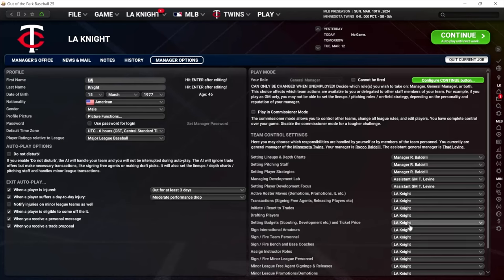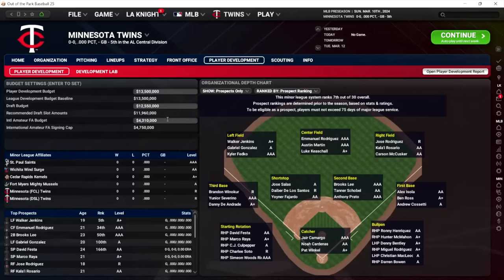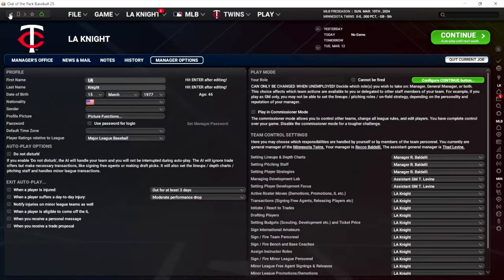For setting budget — scouting, development, ticket price — I'm going to say control this. This is in the front office under player development. You have your development budget, your draft budget, and your international free agent budget. For player development budget, I think have it at least at the baseline of $13.5M; ideally 20 to 25 million is where I put it. Some people put it way higher, some play with it off. I'd say 20 to 25 million should be your goal. But if you need it lower than that to make your major league team better, I think that's fine for some seasons, but not over the long haul.